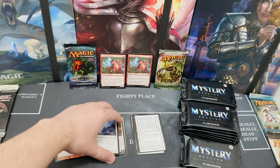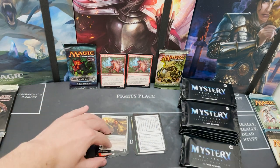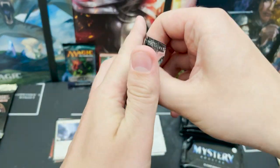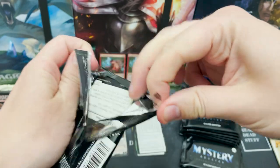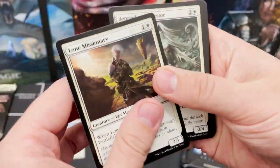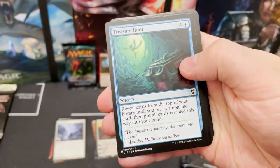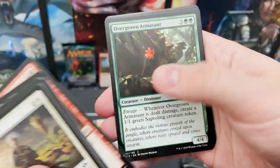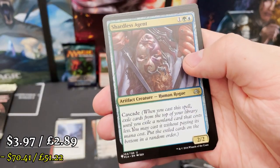Three mythics — Elesh Norn! I really feel like we might get even better cards. Maybe a Mana Crypt — who knows. All I know is this is going to be good. It's already started great but it's going to get even better.